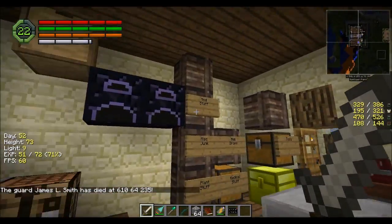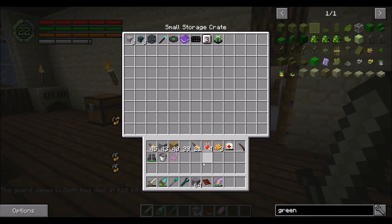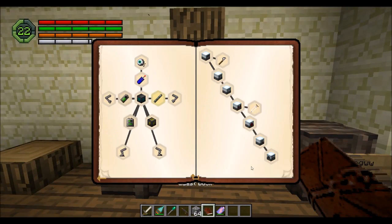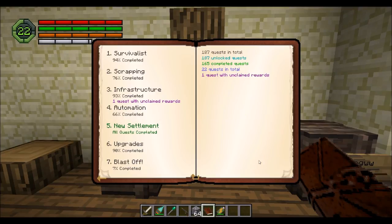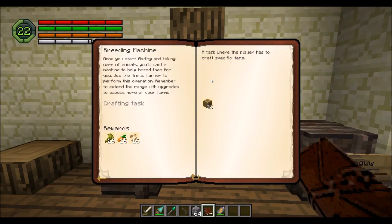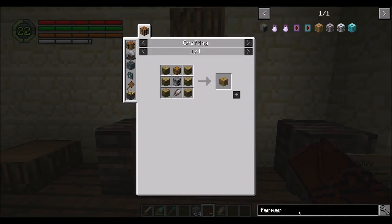I'm glad these weren't higher tech turrets. These things can go away for the time being until I get more diamonds — I'm probably not going to need those. All right, quest book again. Oh, power up is a repeatable quest, that's kind of neat. And there go my generators too — fantastic. Really? Yep, well that's not nice.